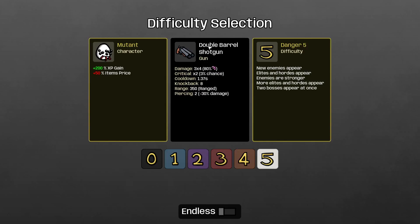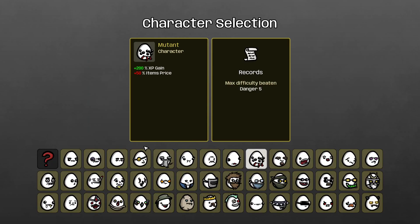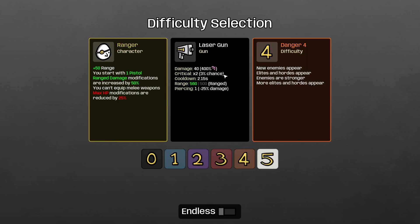On slow weapons like double-barreled shotgun or laser gun — which has a 2.15-second cooldown and 40 damage at 400% of your range damage scaling — instead of buying range damage, if you just increase your attack speed by about 50% and bring its cooldown down to 1.2-1.3 seconds, you're gonna do much more damage than just increasing the raw damage alone, and it helps you clear horde waves much easier.